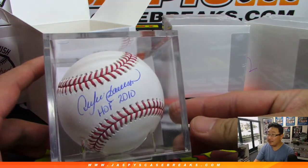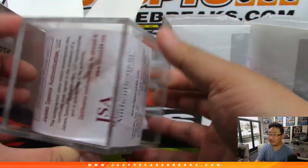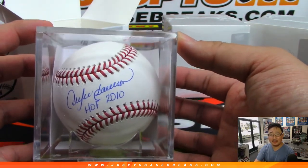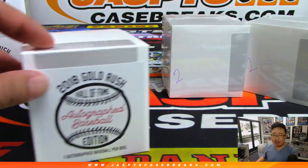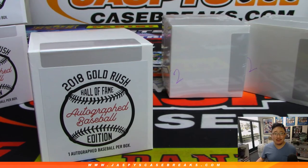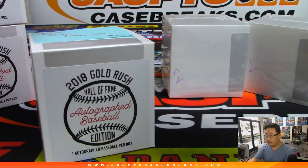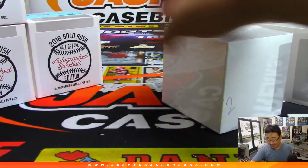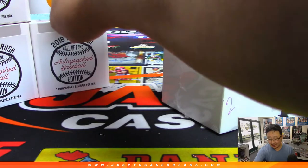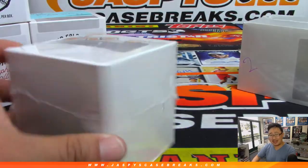There he is — The Hawk. I feel like he should have been a little bit earlier, right? Ninth ballot Hall of Famer? That's what Wikipedia says. Maybe if he hit the key numbers — 3,000 hits, 500 home runs — fell just a little bit short. Maybe if he played a few more seasons. Let's see who has Dawson — that's another one for Eric. Two more to go. Great auto — probably one of the nicest looking, and it's consistent too whether it's on card, sticker, or on a baseball.